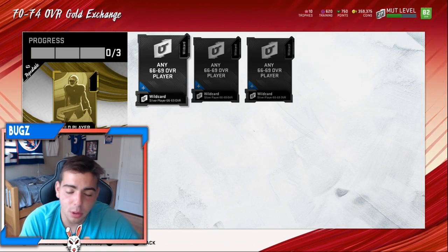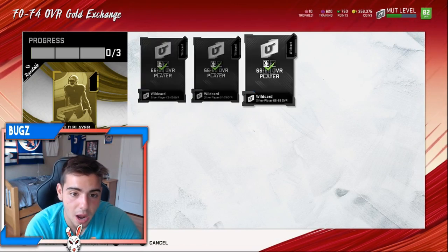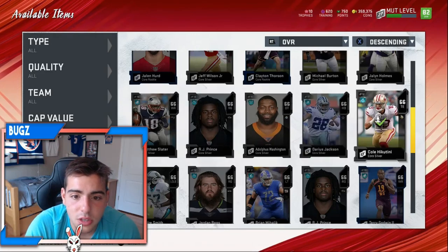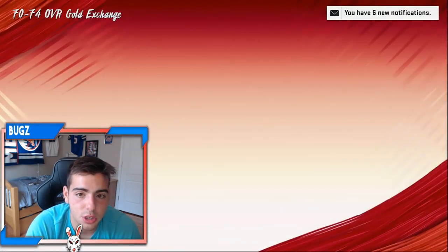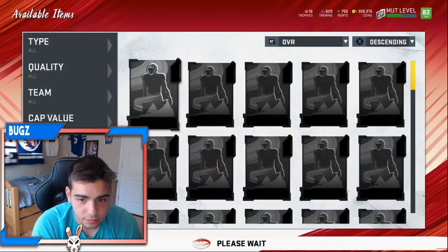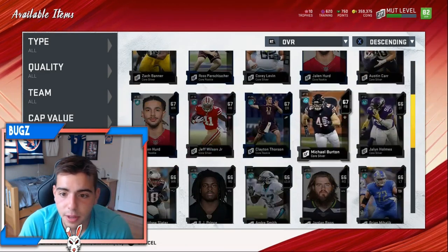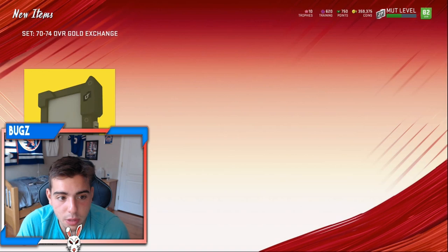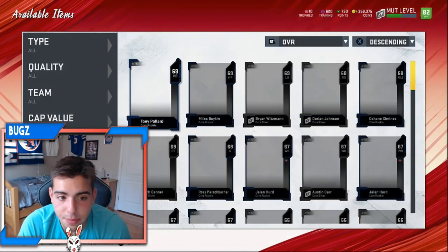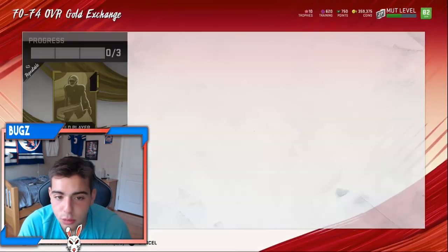We're gonna pull some of these packs and see if we get some power-ups. A lot of my subs did this and got a ton of power-ups, so let's see. We have a ton of silvers — the only silvers I don't really recommend putting in the set are the rookie cards. We're gonna put them in the set. If we get like five power-ups, we make a ton of coins. I have a ton of silvers — we pop mad packs.